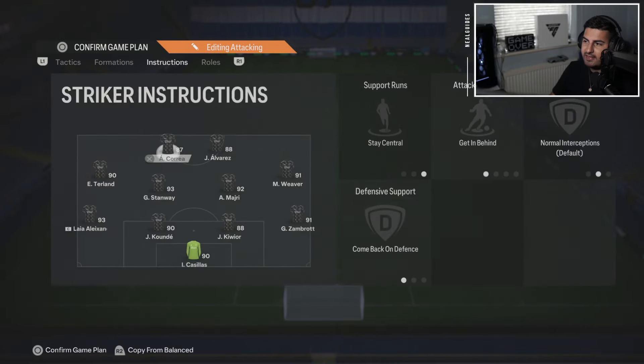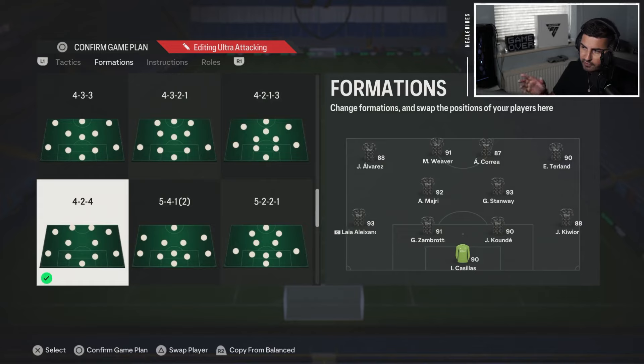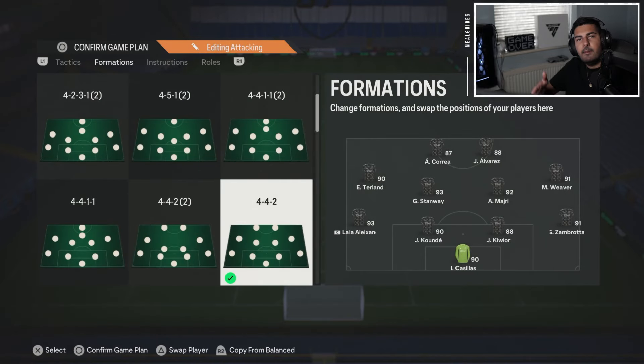That is the 4-4-2 custom tactics and structure. Don't forget, this is an attacking variation — if I really want the four backs to go forward, I trigger them myself. This is not all-out attack; this is an attacking formation. If I had to give a number between 1 being ultra defensive and 10 being ultra attacking, this would be like a 6.5 or a 7. You're not going into gung-ho territory, but nor are you sitting back like a 4-2-3-1. This is like a 4-2-3-1 with an extra striker.